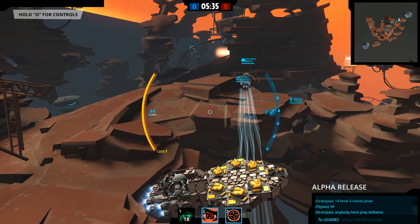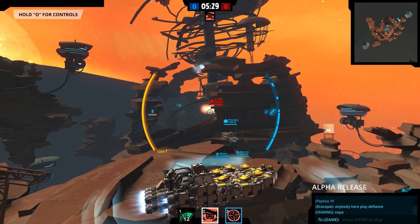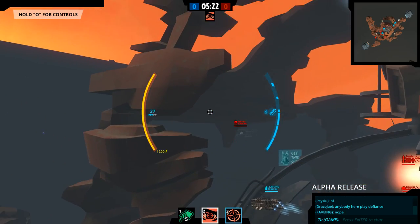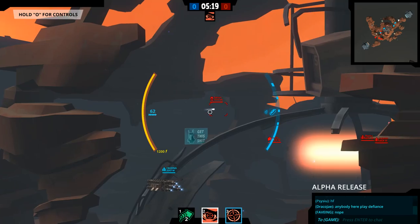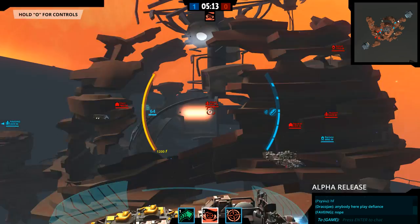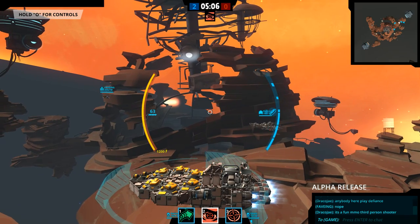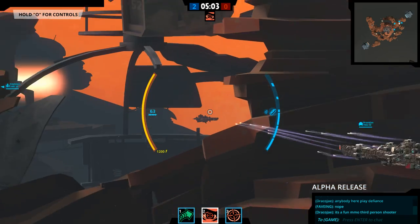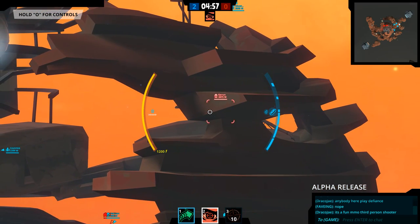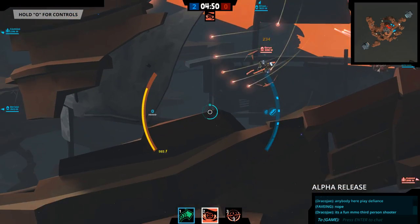I'm going to go into side mode here and enable artillery mode. Hopefully we can do some nice damage from afar. Let's mark this guy over here if we can. We have a range limit on that, so I can't mark him yet - that guy's pretty far away, I can't hit him either. It's a lot slower now that we're in artillery mode. Nobody is spotted actually. Here we go - can we mark this guy? There we go, he's marked, so he's going to take increased damage.